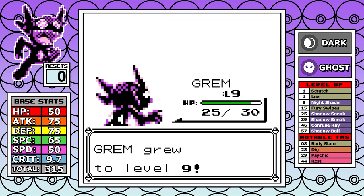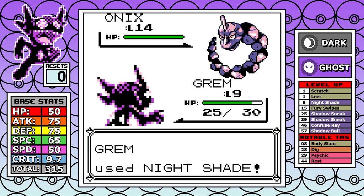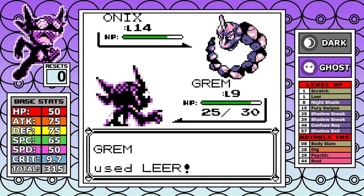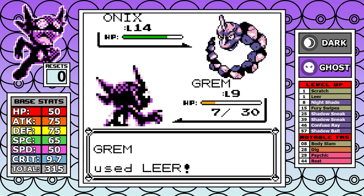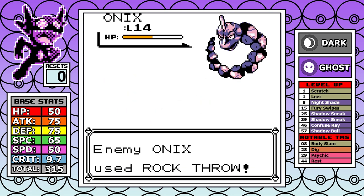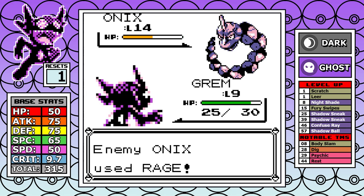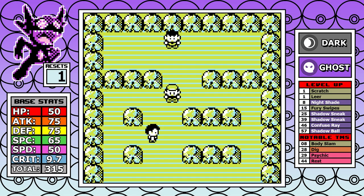Being wary, lears are used, but in a normal playthrough Onix wouldn't be able to hit back with anything other than Bide — however here it has Rock Tomb, forcing an early reset. On the next attempt, going straight Nightshades while throwing caution to the wind for Bide gets through, and there's not much more to say about Brock.